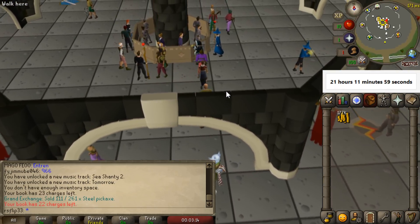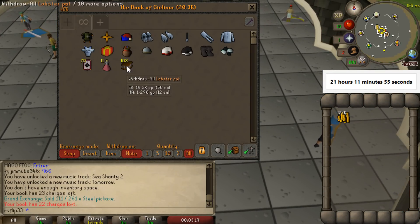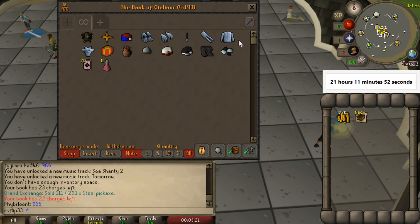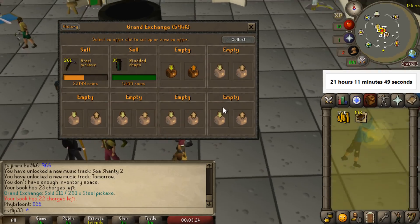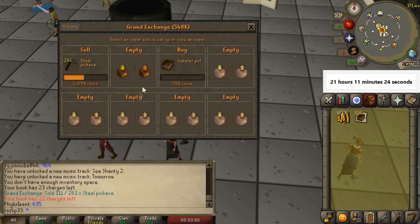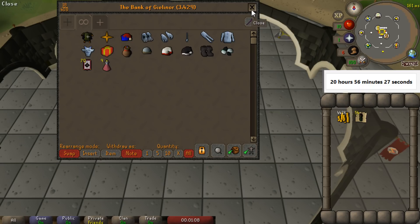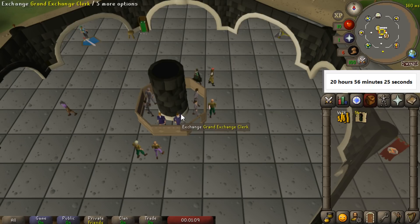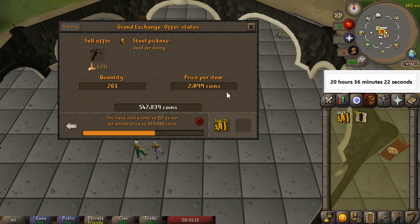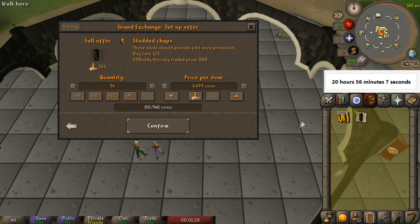We have 108 lobster pots. I don't think this is that worth it compared to the other methods — if they were still going for 700 that'd be nice, but at 300 it's probably about 100k an hour doing that. We only managed to collect 54 studded chaps, and we already sold another 56k in steel pickaxes — they're just selling so quickly. We'll pop the studded chaps in for about 1,400, which is another 50k in profit.